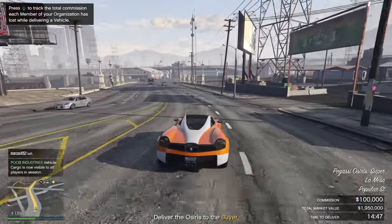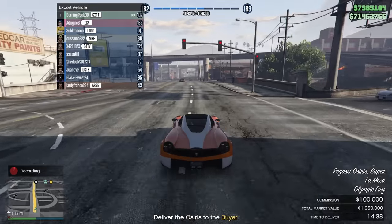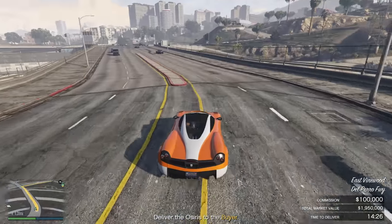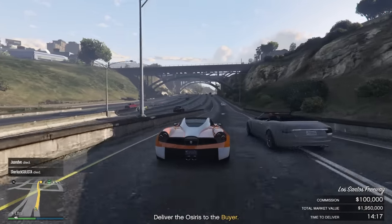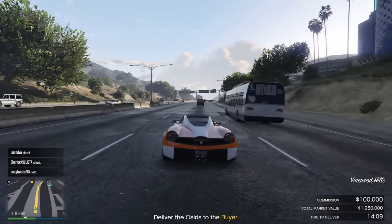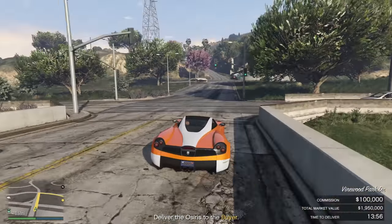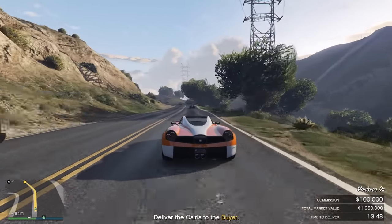If you add the $144,000 an hour from your special cargo warehouses, plus about $110,000 an hour from your nightclub running constantly, you can actually make over $1 million an hour with vehicle cargo. That is absolutely insane — people don't realize how good vehicle cargo is, but if you use it correctly with your passive businesses in the background, it is by far one of the most efficient businesses out there. That's $1 million an hour for almost no effort. A lot of people think you should constantly spam the Cayo Perico heist, but honestly this is a really efficient way of making money, especially if you just want to chill. Hopefully you enjoyed today's video — I'll see you all in the next one.